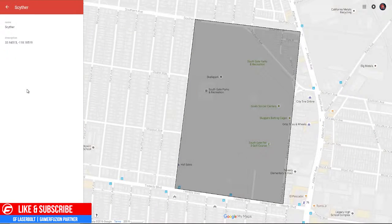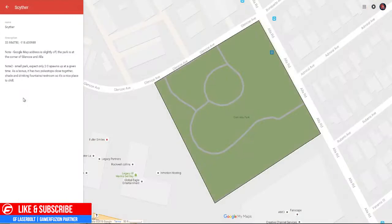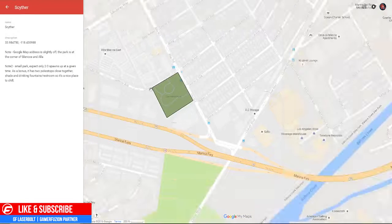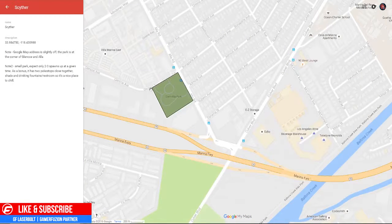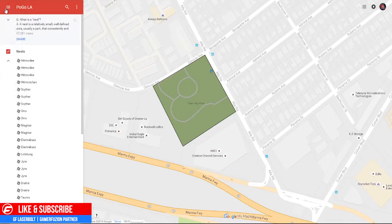We have another Hitmonchan location, and this one is in South Gate. You can find it by the Ski Park or the South Gate Recreation Center. The vicinity you want to look for it is by Atlantic and Southern Avenue. There's also one more location by the 90 freeway — a little bit further out — by Glen Allen Park or Ala Park, on Ala Road and Glenscoe Avenue. Keep that in mind if you're looking for this one.